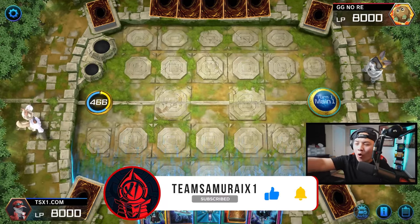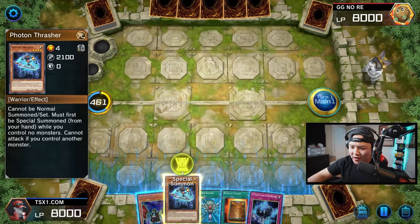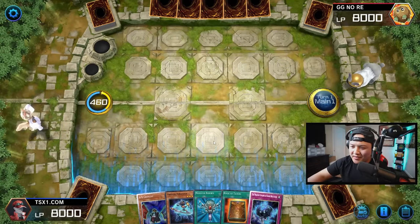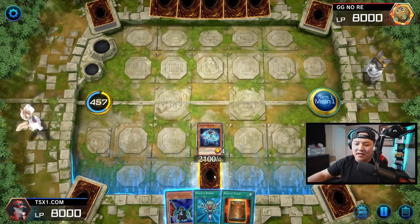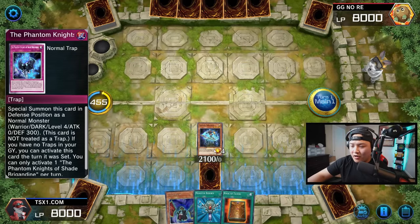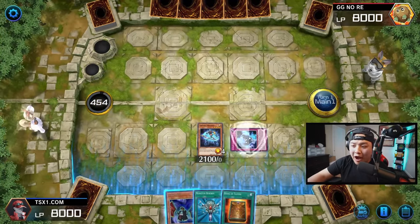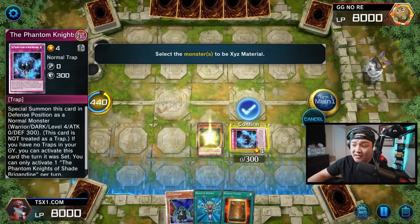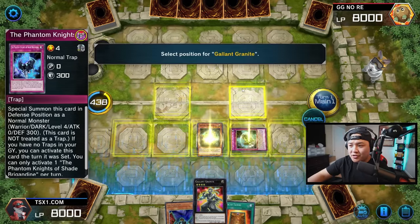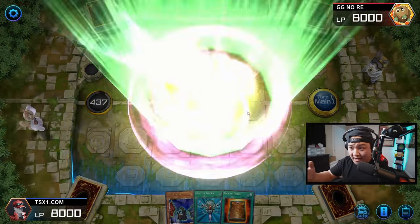Hopefully Mr. GG No Re here stays for the entire match. This deck is an FTK-based deck, and you guys will see why this FTK is so insane. We're going to activate our Shade Burgundy, and our goal right now is trying to get out Granite Granite. The whole goal behind this deck is to summon Granite Granite. All you need is two level four monsters, and once you have access to level four monsters, you can XYZ summon into him. He's absolutely insane for this deck.